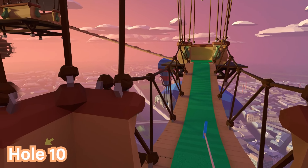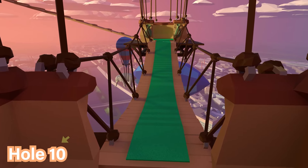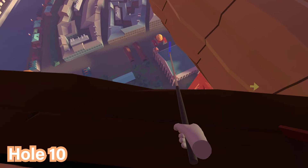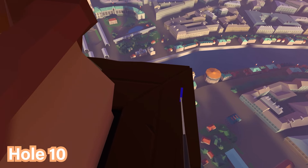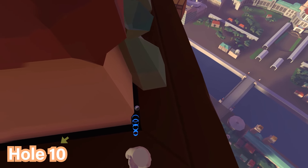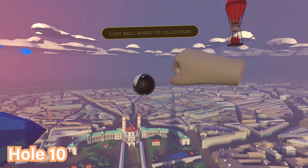For hole number ten, right at the start look to the right over the edge, because the ball is on the right hand side. Just walk around here and you'll see the ball is in this little curve or groove on the outer edge — that's where you'll find it.